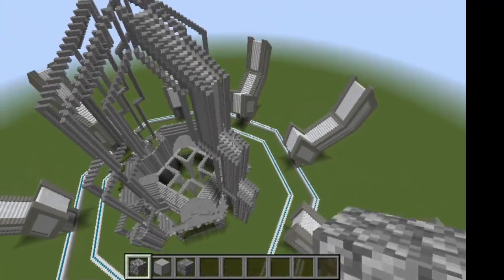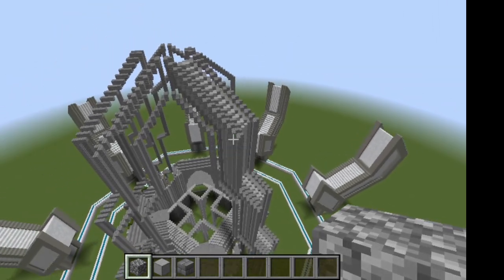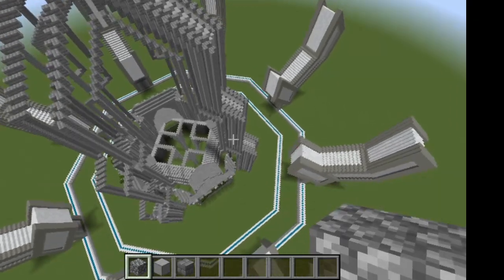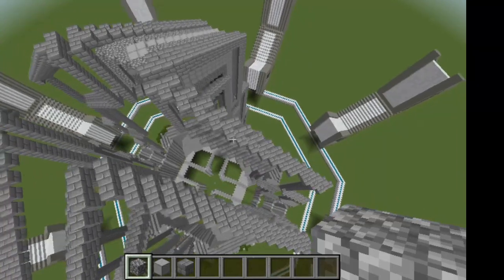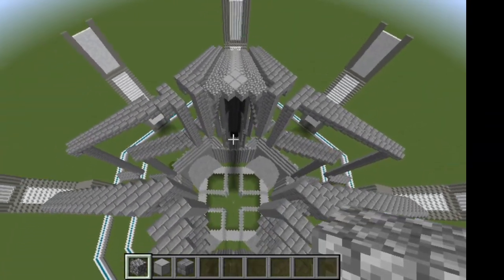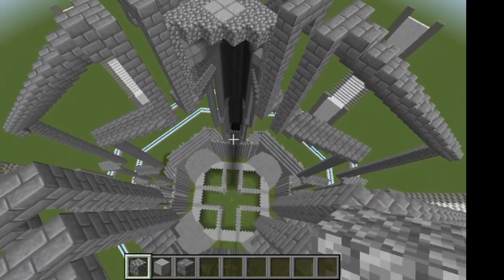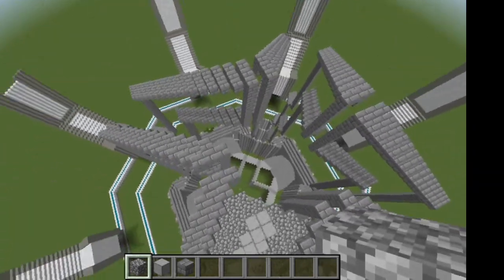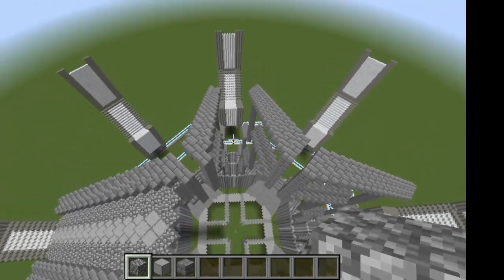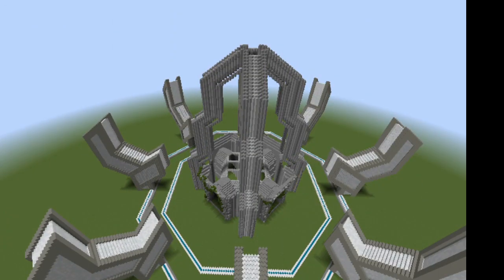That does it for this first tower. I've definitely seen a few of Mumbo's videos where he's done all three sides but not the underside - I'm sure it will get done eventually. For now we're going to leave that until I can double check it, possibly in the next episode. I'm going to go watch an episode of Hermitcraft and fill in these three remaining towers, so I'll see you guys once I've done that.